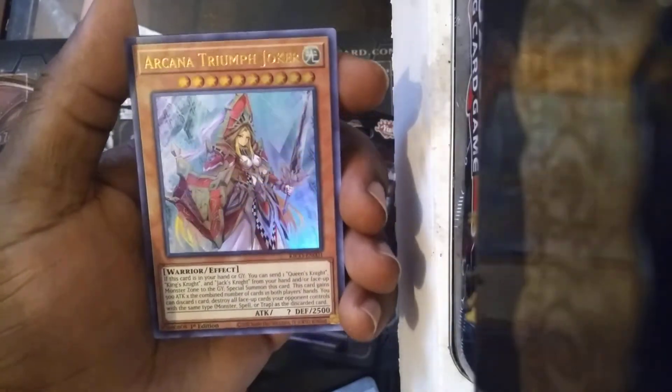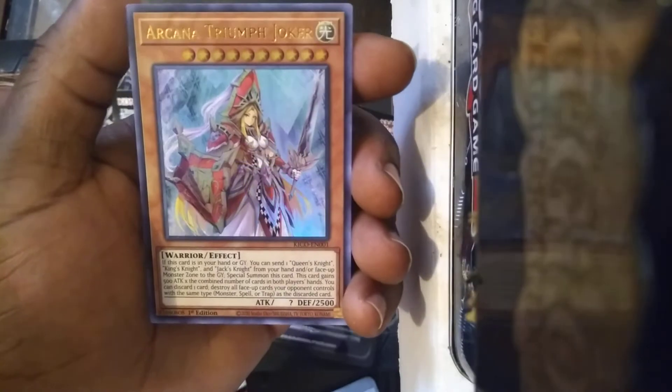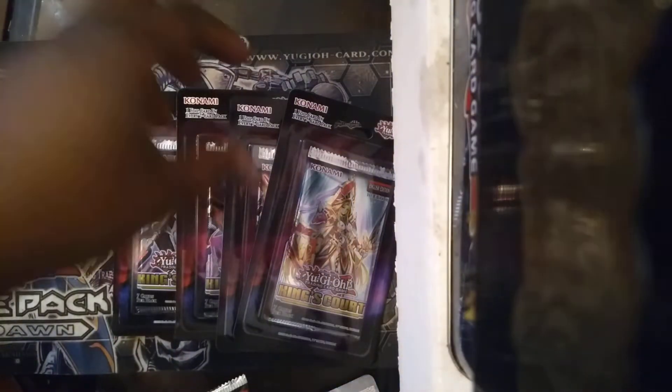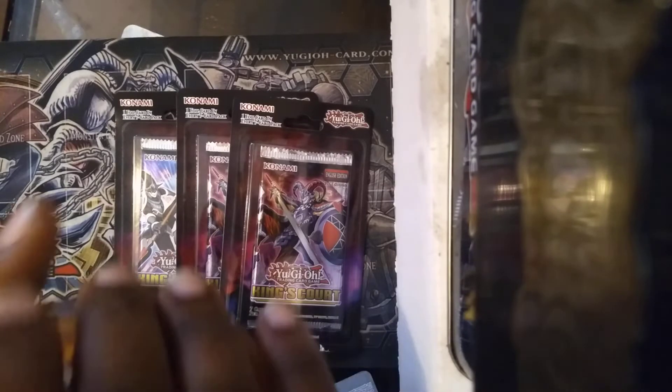We got Arcana Triumph Joker! Pretty dope. I like it, I like it a lot. Alright, so I gotta make sure to get her sleeved up — I'll grab the sleeves in a minute. She's safely put off to the side. And she came out of the Queen's Knight pack, so that was appropriate. Or I guess that's her base form — is Queen's Knight. I don't care what nobody says, that's Queen's Knight. Clearly her in the picture. She just got an upgrade.